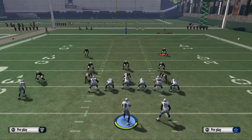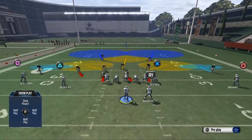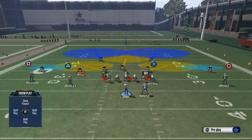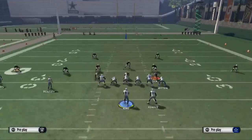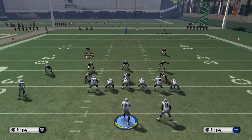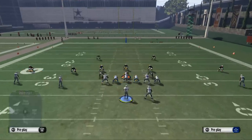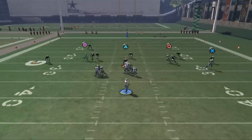If you want to play zone, I would recommend Cover 2 — it's going to give you the most hook zones. For the 3-3-5, what I would do is take McGill and man him up on the outside guy Williams, then take Tuck and man him up on Bryant. Then take defensive tackle Williams and drop him into a quarterback spy or a hook zone. Now you're going to see this really sures up that middle coverage.